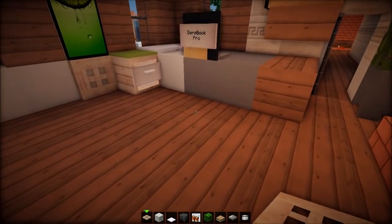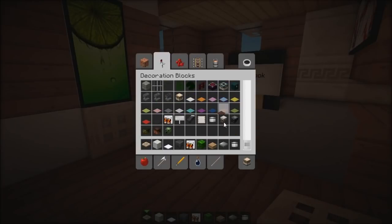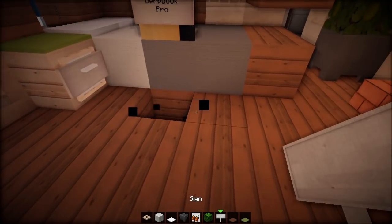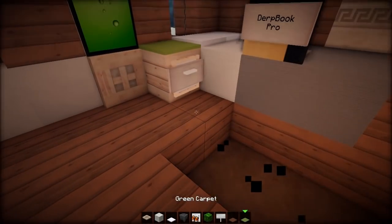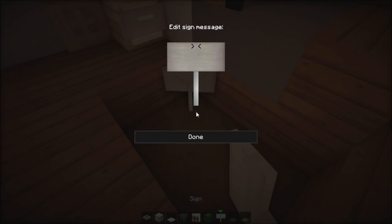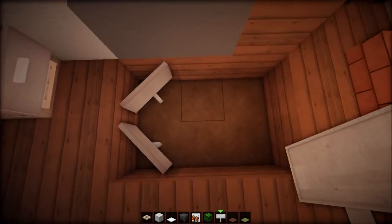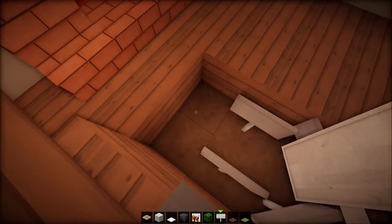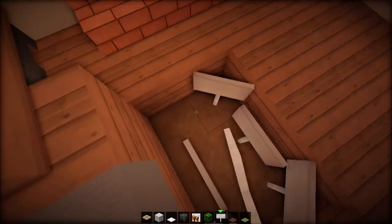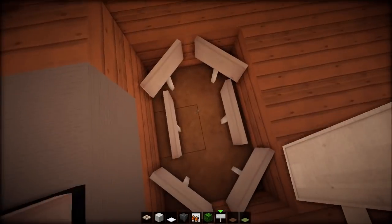We're gonna make a little carpet here. We can't make one here just because of that sign, I guess. Somebody messaged me and said, 'Dude, you can just press Escape when placing signs — you don't have to go to the OK click.' And I was like, say what? I've been playing Minecraft for quite a bit and I didn't even know that. So dude, thank you very much.